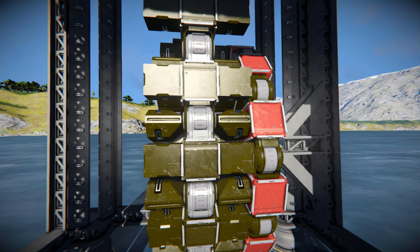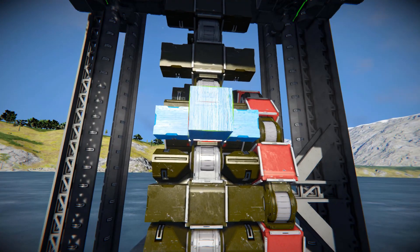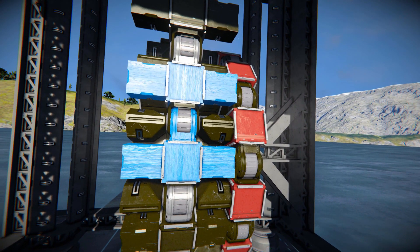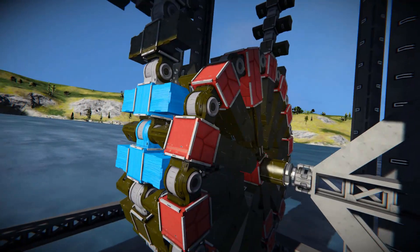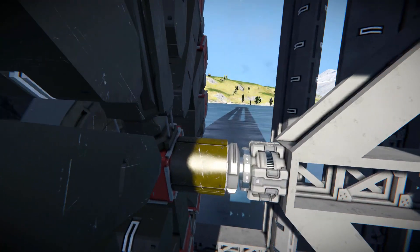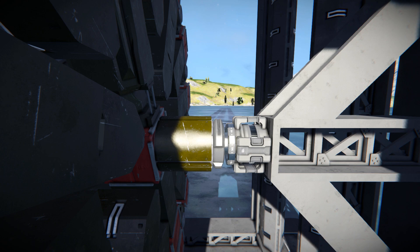Coming over to the steel blocks — this is our chain, which is going to be coming across onto our wheel, and the blaster edge blocks are what it's going to connect into to drag it all the way around. The wheel has a very similar setup: steel blocks and hinges. This is what's going to rotate it all the way around — it's a standard rotor onto a cylindrical column that goes across onto a steel block.